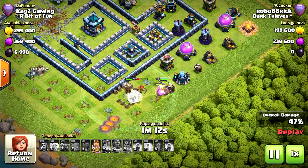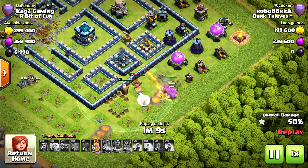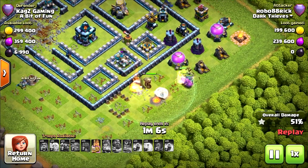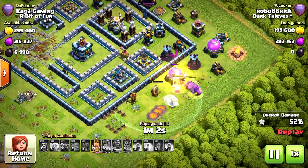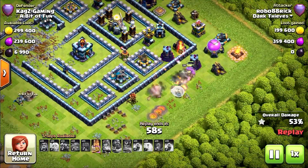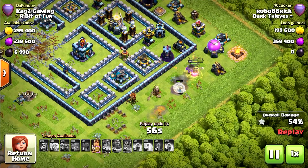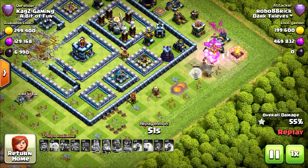Queen ability. I think she's in range — she can take the scattershot and the x-bow unless she dies before. Very unlucky, very unlucky. But he needs to know: you need to funnel well before you do the attack. If you don't funnel, you will get a one star. That's just how it goes.